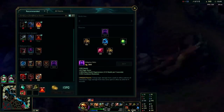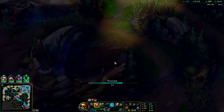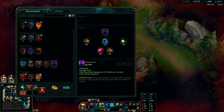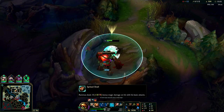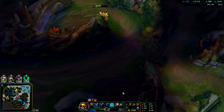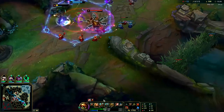Then we could go into Dead Man's Plate or something - Rammus has a lot of item options. An item build I really like if they're full AP is Abyssal Mask, because it lets you do a lot more damage since Rammus's passive is magic damage, his ult is magic damage, and his Q is magic damage. Most of his kit is magic damage, so Abyssal Mask is actually really strong if the enemy team is AP-stacked.